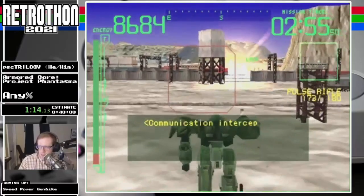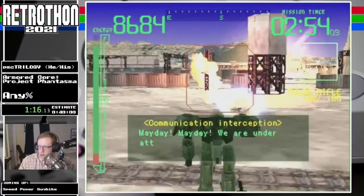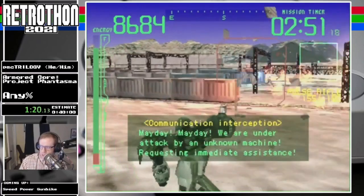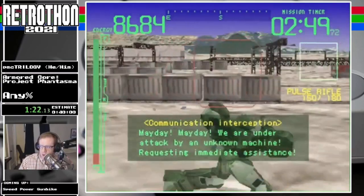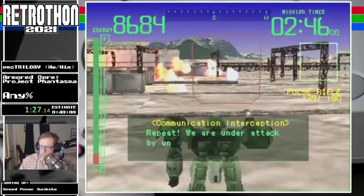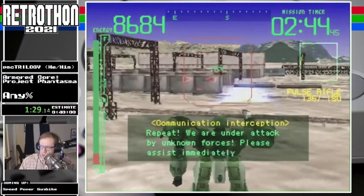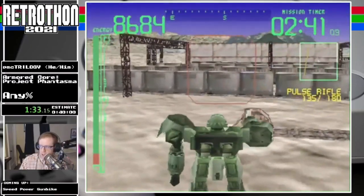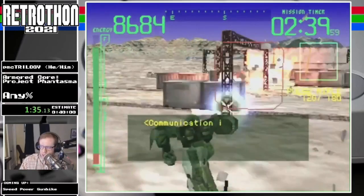Enjoy some 3 FPS here while I go ahead and take care of a lot of these crates. I'm going to be hoping to not lock onto people, because if you haven't played an Armored Core game, if you have an enemy within the range of the reticule, you fire at that enemy. Right now I'm locked onto a guy inside a tunnel, which is not useful.